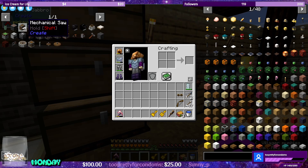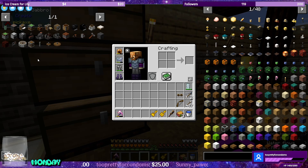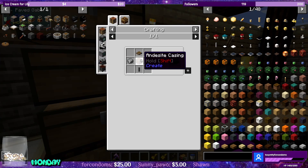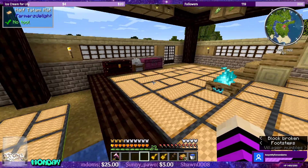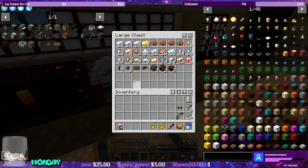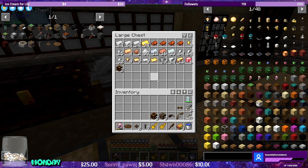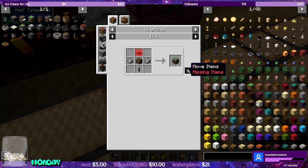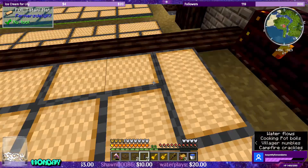The first thing we need is a mechanical bearing, so we need andesite casing, shaft, andesite alloy, polished rose quartz, brass sheet. We also need a turntable, which is a slab and a shaft. I did find out when I put the gearbox on the end it made this guy spin in the opposite direction, so I had to turn it around.